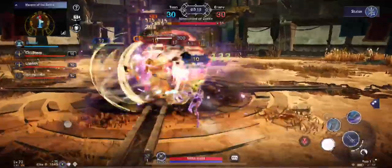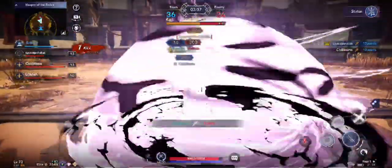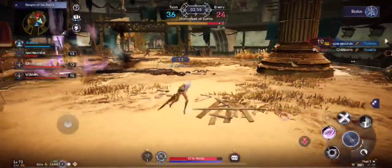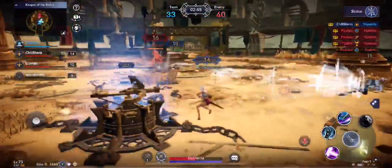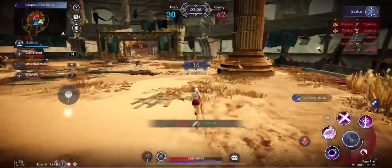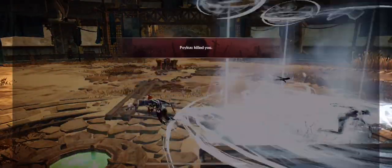They're going after the monument in the middle right away. Let's see how the clash goes. Usman is going after the ballista while Space Patatas and I go after players in the middle. Two are down — one is going after our ballista so I'll try to distract that person and go back to the monument. We get the orbs on the side, but the enemies got the freeze — Tushi was able to topple the statue we worked on. Score is 33-42 and we have points to catch up.